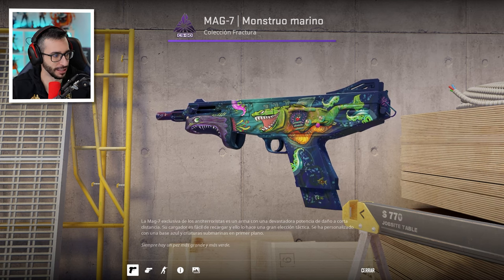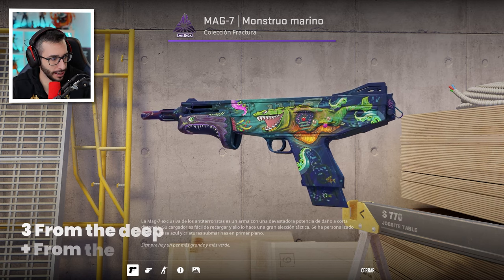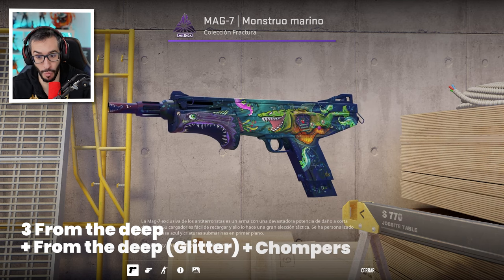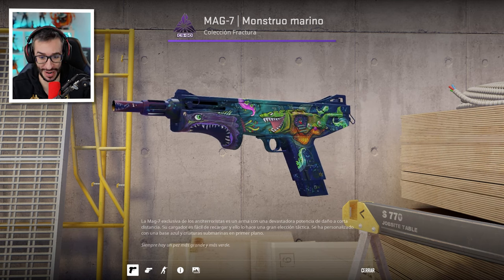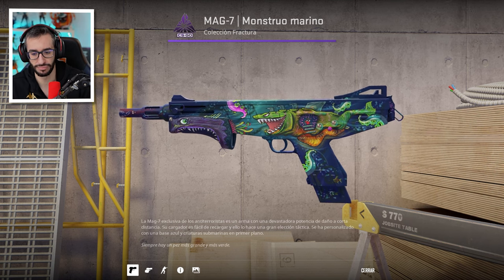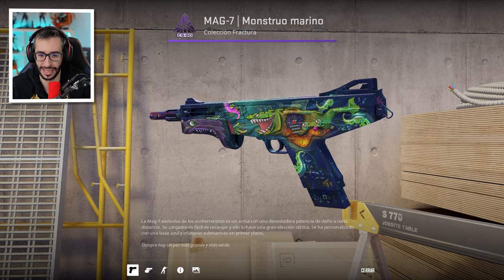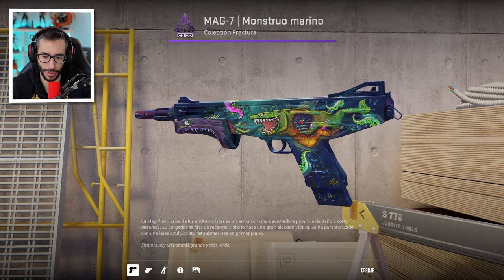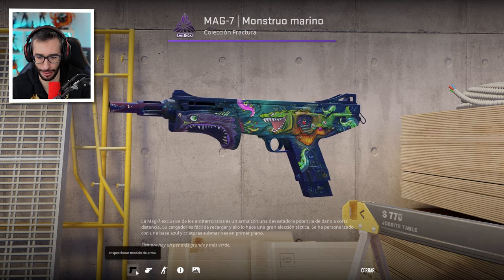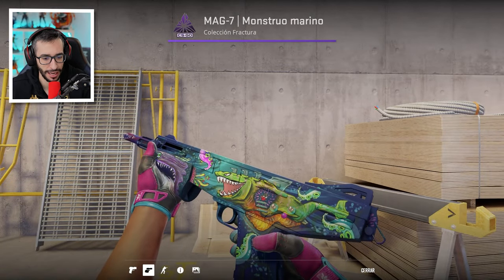Mag 7 Monstruo Marino, chicos y chicas, con las pegatinas de Monster Call, From the Deep y Chompers. Me parece muy muy top el cambio que le han metido a la skin. Es una mag que la verdad no me la hubiera comprado, no hubiera abierto esta caja por ella, pero con esta combinación podríamos hablar, desde luego tiene mucha más personalidad.